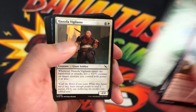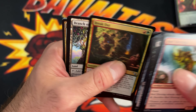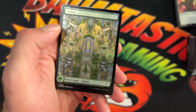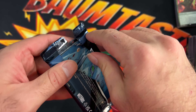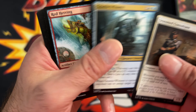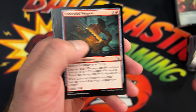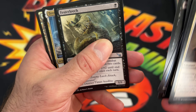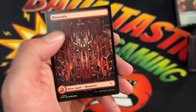Let's keep going through and see if we can get anything else. That Vein Ripper in the other two packs was pretty decent. No More Lies, a full art forest, and for the final pack: Seasoned Consultant, Granite Witness, Red Herring, Alibi, Pick Your Poison, Binding, Concealed Weapon, Surveillance Monitor, Presume Dead, Fester Leech, Tessa, and there's the land — a foil mountain — and the clue token.